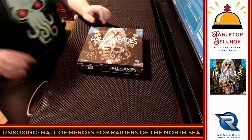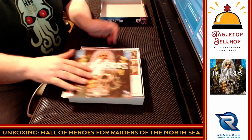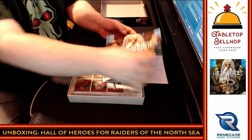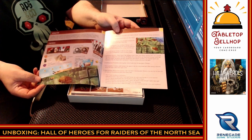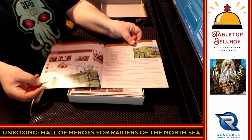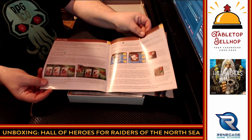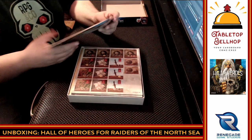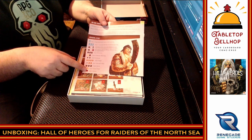Right on top we have a rulebook — rather thin, surprisingly thin for an expansion. Lots of bright artwork and nice dark text on a light background, which I love. It has a nice large font — the largest of anything I unboxed tonight. We've got new setup rules, colorful examples, everything I'd want in a rulebook. We're up to a total of 8 pages. The last page is just icon representations. Love the Miko art.